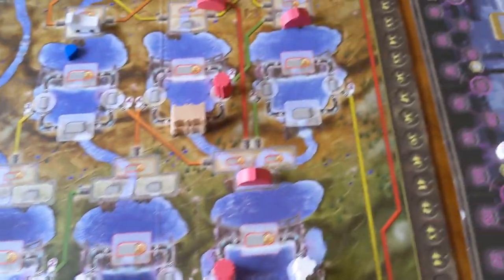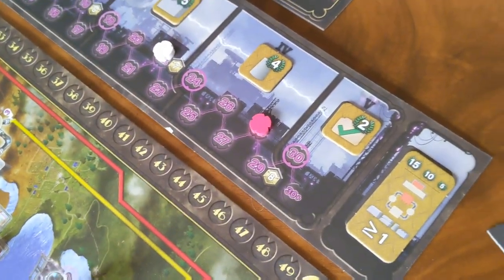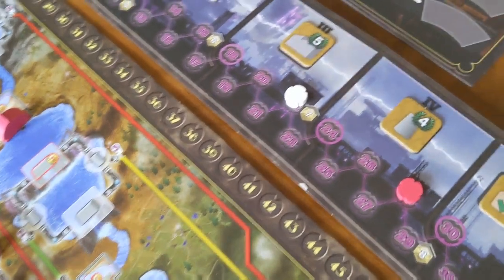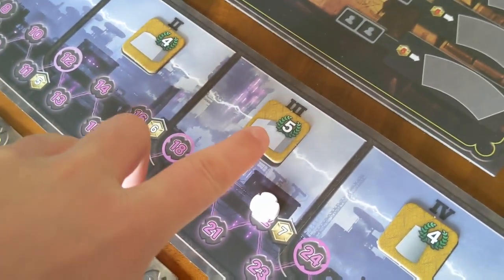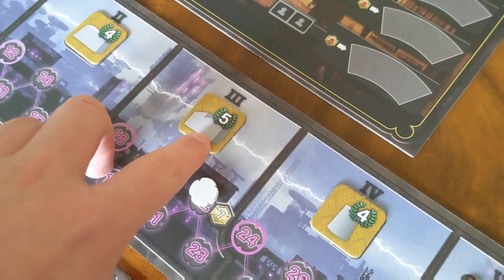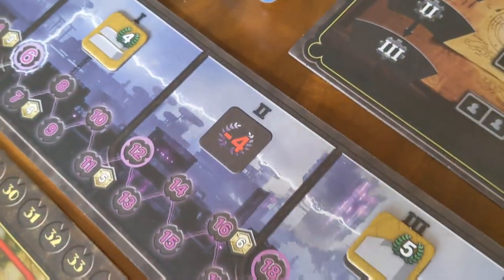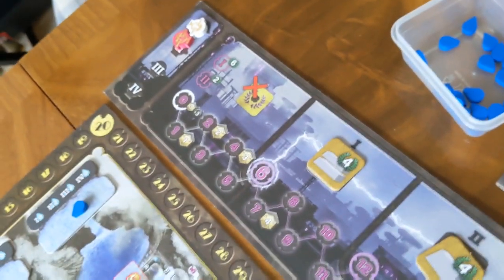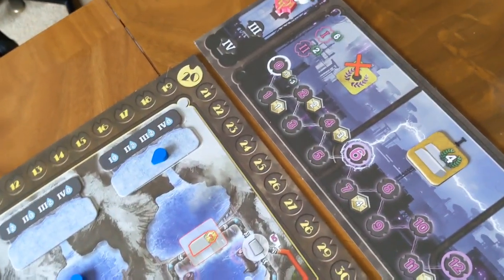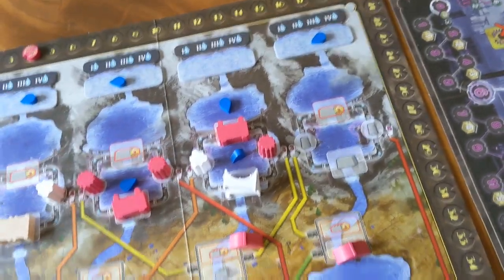That's basically how the game is going to flow — over five rounds, trying to generate as much energy as you can, because whoever generates the most energy each turn is going to get an additional six points. Whoever's in second place gets two points. And if you reach the threshold for each round — for example in round three, reaching this point gets you five points for each extension of your dams — but for every threshold you're behind, you suffer a minus four penalty. Getting up that track is really important. And if you aren't the player who generates the most energy, you become the first player in the next round.